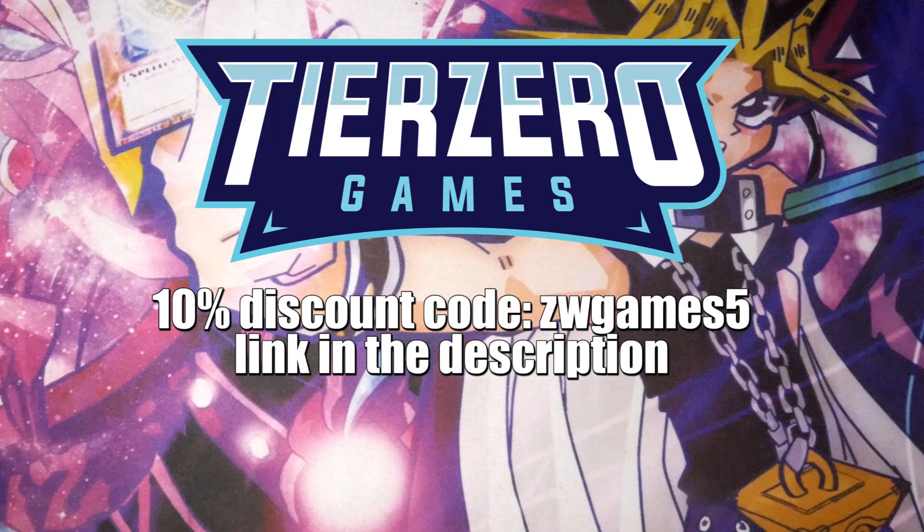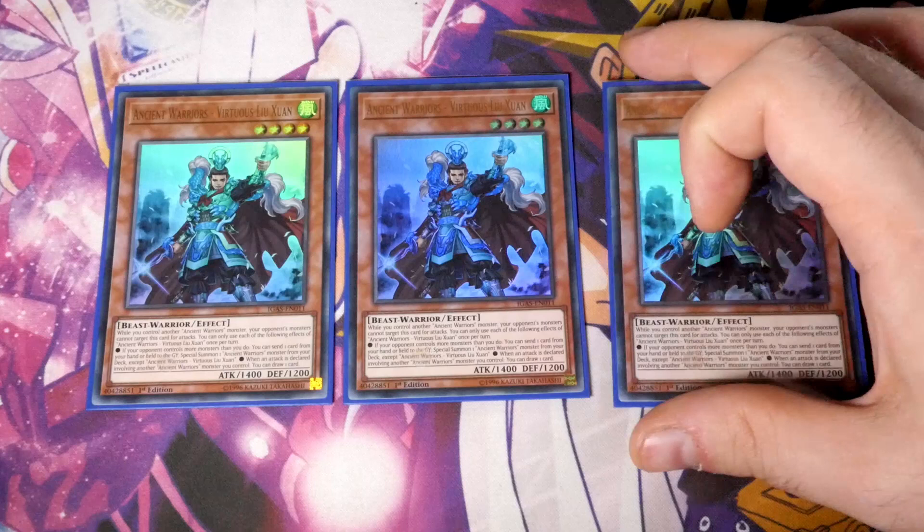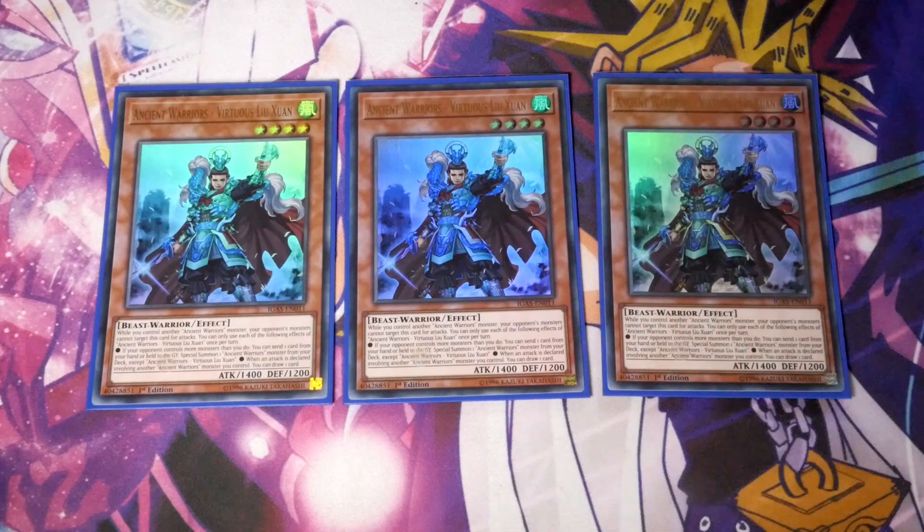We start off with Triple Lujon — the most important Ancient Warrior monster in the deck in my opinion. While you control another Ancient Warrior monster, your opponent cannot target this card for attacks. You can only use each of the following effects once per turn. If your opponent controls more monsters than you do — very important — you can send one card from your hand or field to the graveyard to special summon one Ancient Warrior monster from your deck except himself. When an attack is declared involving another Ancient Warrior monster you control, you can draw one card.